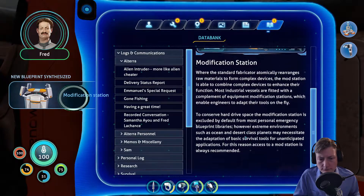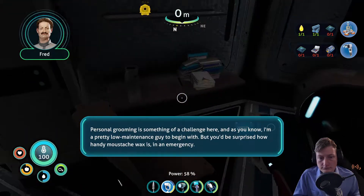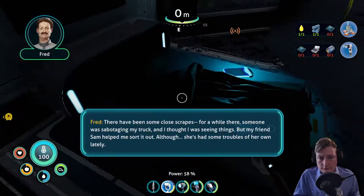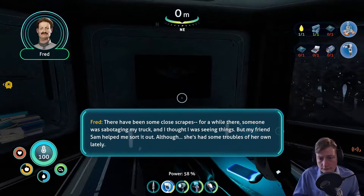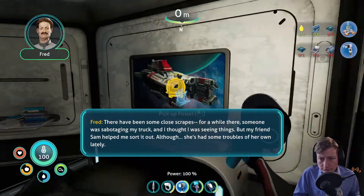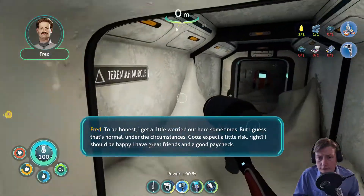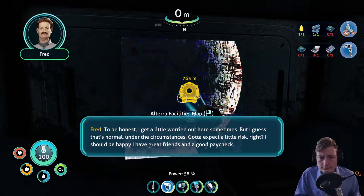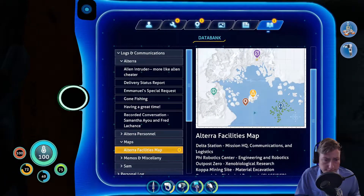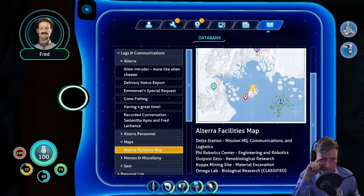Fred's audio log: 'Personal grooming is something of a challenge here. But you'd be surprised how handy mustache wax is in an emergency. There have been some close scrapes — for a while someone was sabotaging my truck. My friend Sam helped me sort it out, although she's had some troubles of her own lately. To be honest I get a little worried out here sometimes, but I guess that's normal. Gotta expect a little risk.'